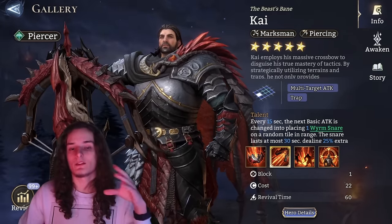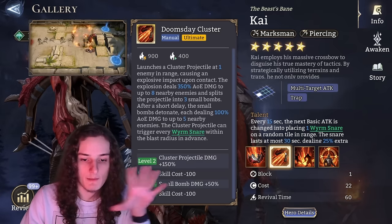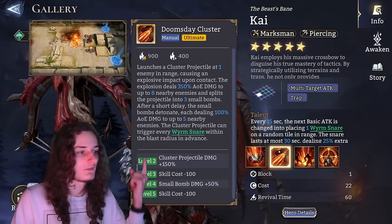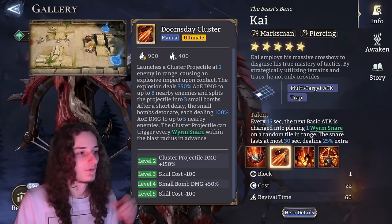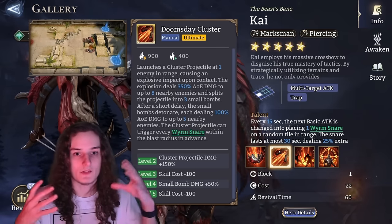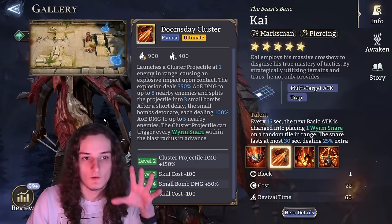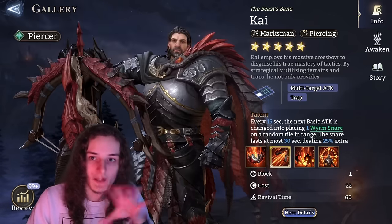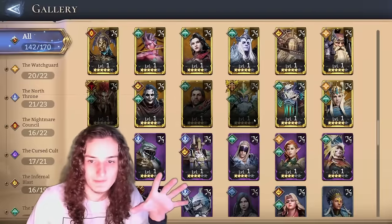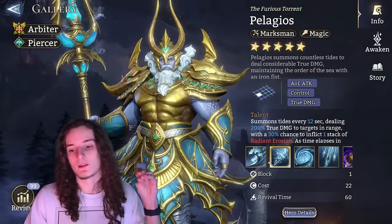Kai is in the same spot as Nix — he's going to be as good as he needs to with just dust. If there's anything specific to look for, that would be level 4, which gives the maximum damage through his Doomsday Cluster. Just upgrade him with dust; there's no real need to completely max him out.